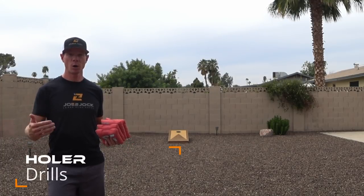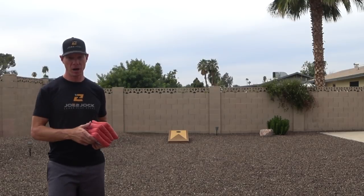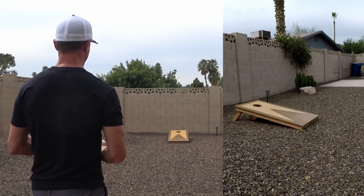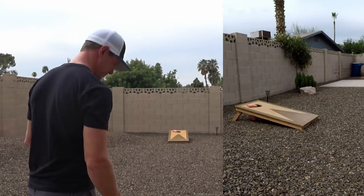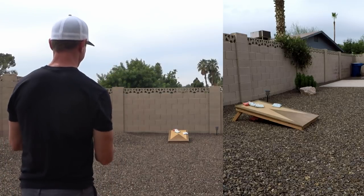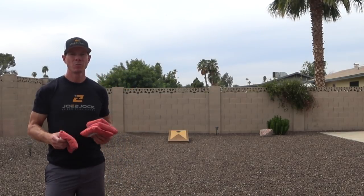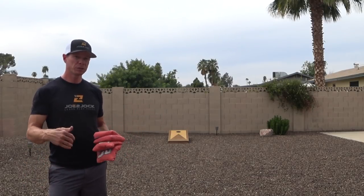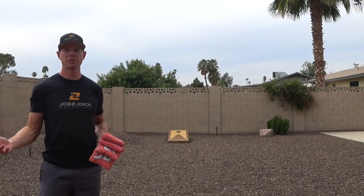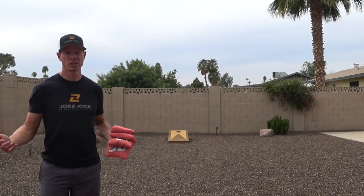Now it's time to practice our bread and butter shot — the holer, or the cornhole shot. I would throw a hundred of these a day and count how many you make out of a hundred, shooting for fifty or above. If you can get over fifty out of a hundred, you know you're starting to make serious progress on your throw. Five out of eight — had to work a little bit there but not bad. When working on your basic shot, do it from both sides of the board, from both directions, into the wind, downwind, uphill, downhill. You're going to encounter lots of different situations playing in someone's backyard, so practice from every direction to get the most out of your practice time.